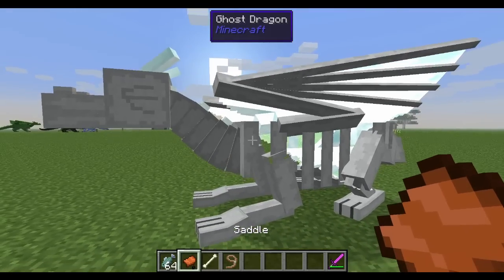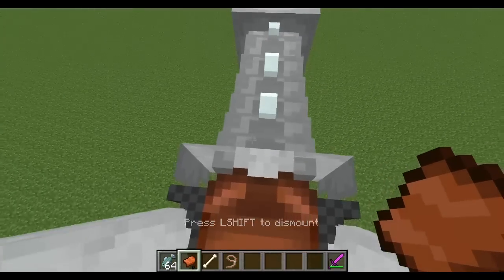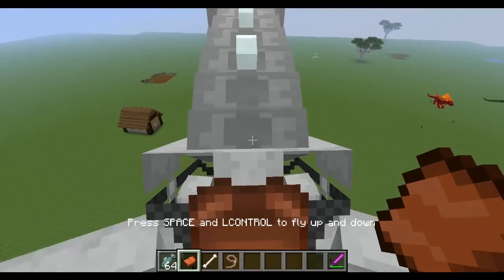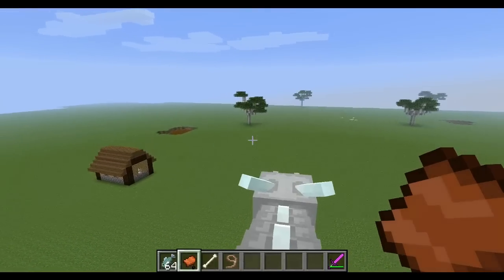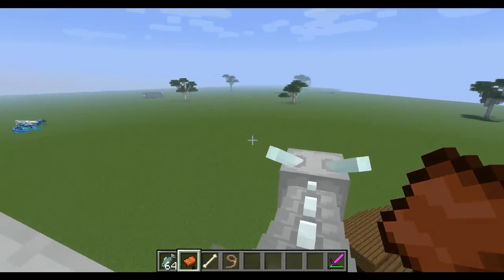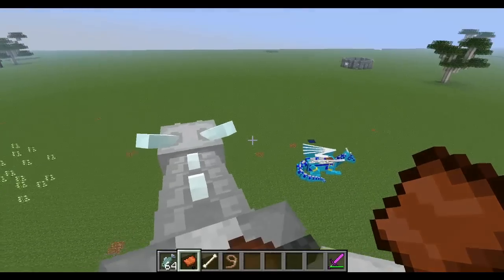Let's put a saddle on this guy — just right click him with a saddle, then right click again to hop on. You go up with Left Shift, down with Left Control, and then use W to point him in whatever direction you want to go. Really a cool way to get around.